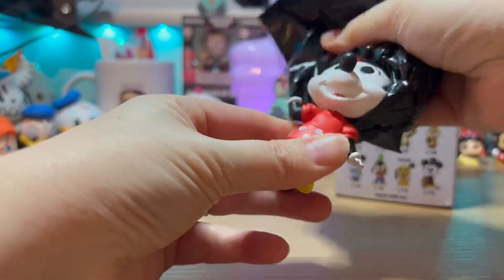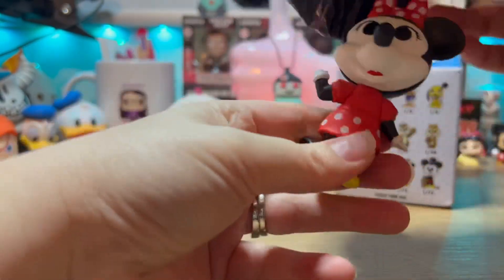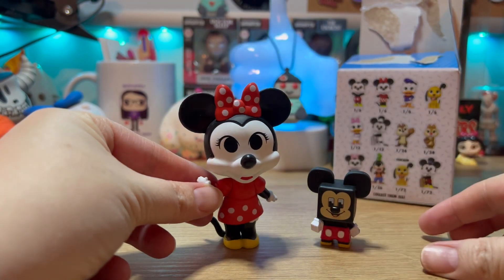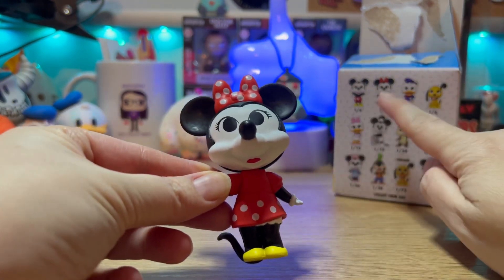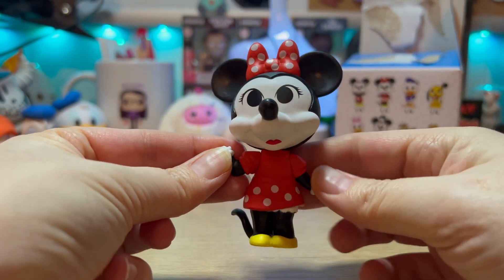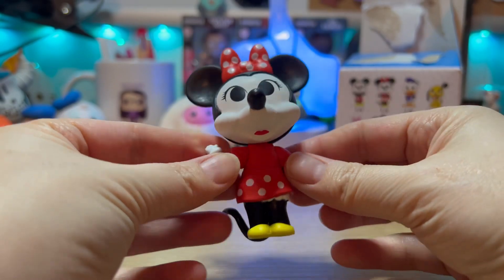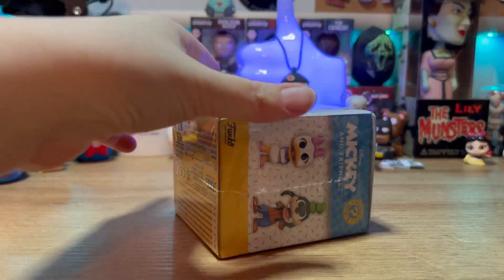The first one is going to be Minnie — I thought her head was on backwards for a second! These figures are kind of big — let me pull one of the mini ones here to give you an idea. Yes, it's a good size figure! This one is one out of six. Let's take a good look at her in her little red and white polka dot dress, her yellow shoes — same attire as always, cute as can be!